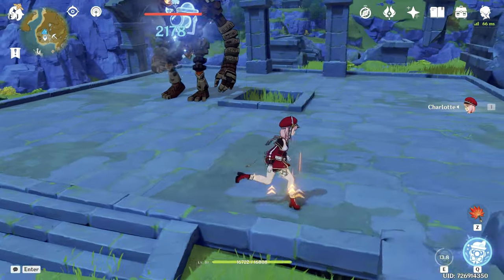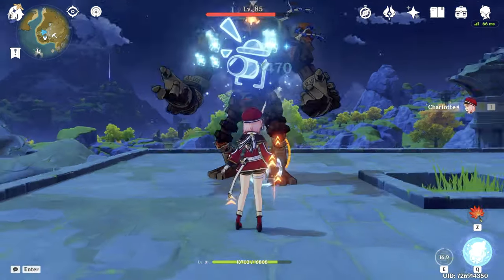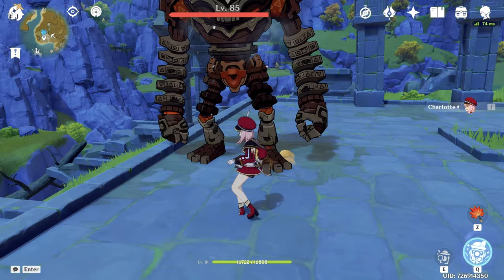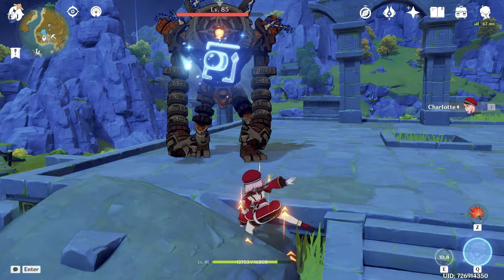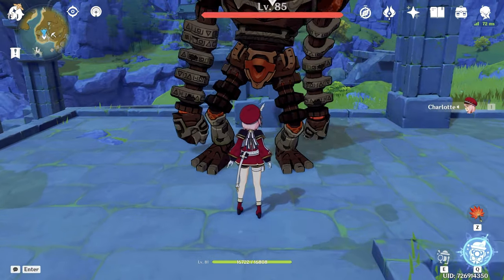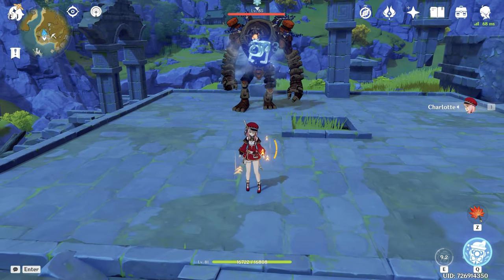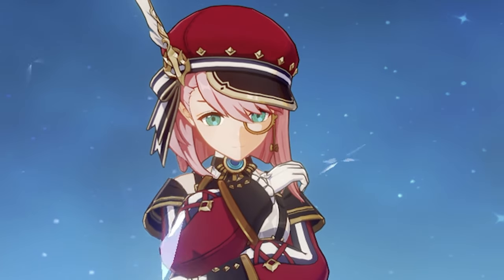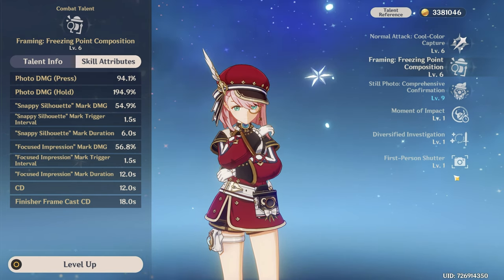However, the hold version has some problems. First, it requires more field time for Charlotte. Second, there's resistance to interruption — you can easily be hit while using the hold version, so you need to think ahead about enemy attacks. In some scenarios, the tap version would be better to use. Now for the bad news: her Cryo application and her ICDs are terrible. The ICD for the skill is 12 seconds or two hits.